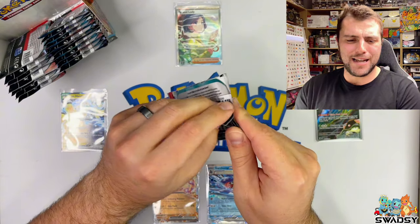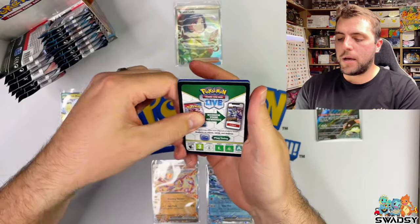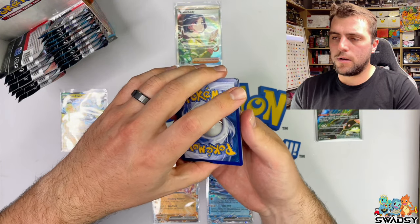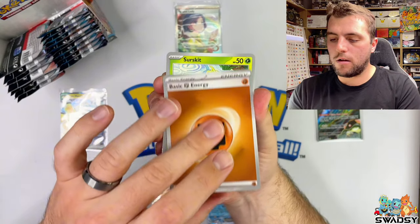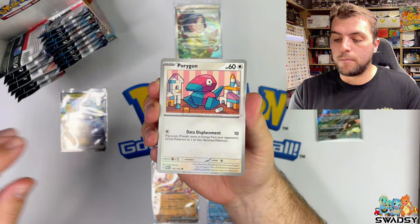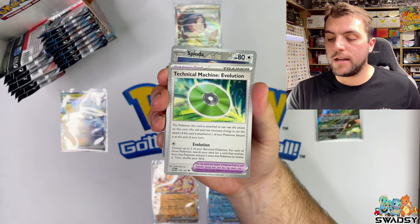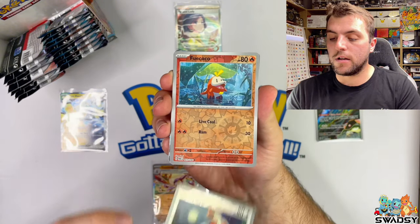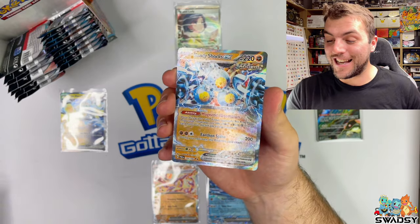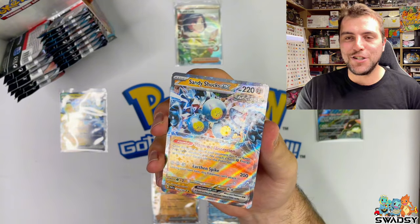Garchomp pack coming up - it's one that was at the back. I must have taken it out and tried to put it back and it fell over. Let's see if a fallen-over pack has something beautiful in it. I want to see a gold card. Electric energy - Fight and Energy Circuit, Magby, Flamigo, Porygon, Chantel, Garbador, double pull, Techni Machine Evolution, Inder Reverse Holo, Fui Koko Reverse Holo. We got ourselves a Sandy Shocks EX - that's just like the ancient version of Magneton.